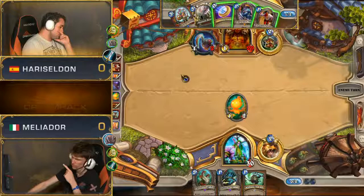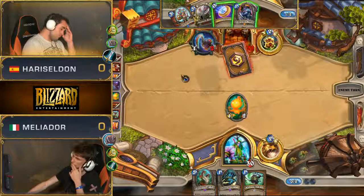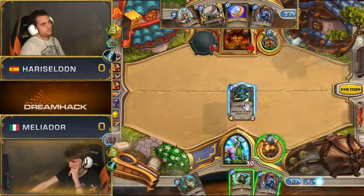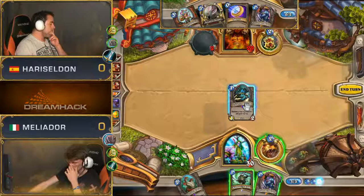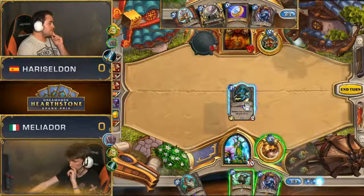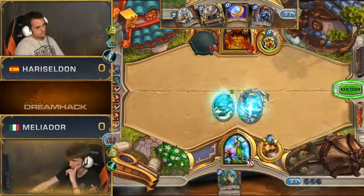Not the best position at all for Harry Seldon now. Meliodor hasn't got much going on yet, but that Mark of the Lotus is bigger than it looks. Plus one, plus one is so huge when you're trying to face off equally-sized minions. If Meliodor does get an Innervate soon, just getting that Hydra on turn five or maybe a little earlier could be a big deal, because Warrior struggles to deal with that card. It's a really weird aggressive deck in that it doesn't put many minions on the board — it never goes particularly wide. You might see three minions on a good draw, but it just hits you in the face with massive weapons.